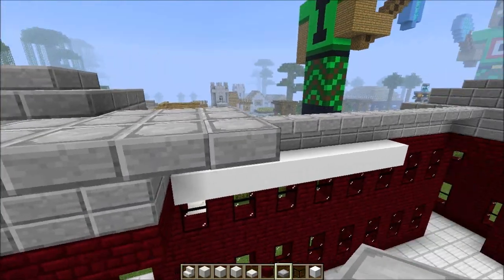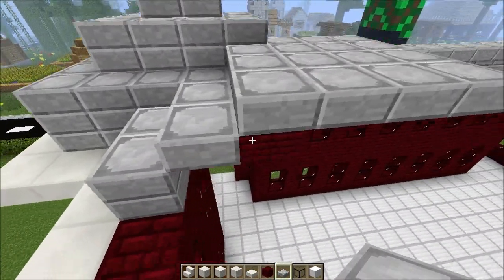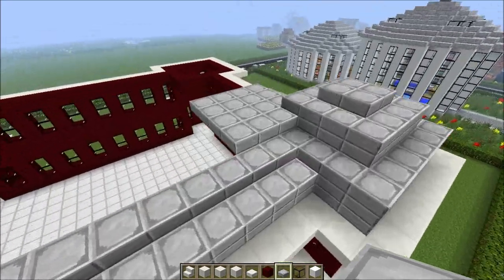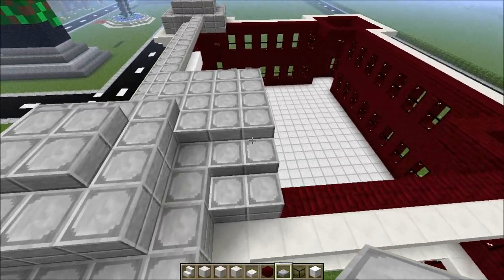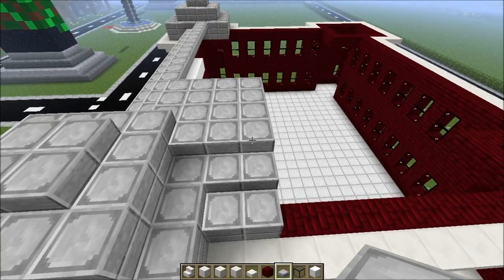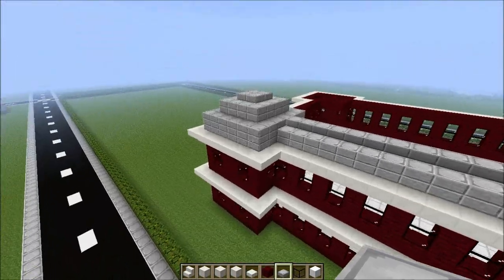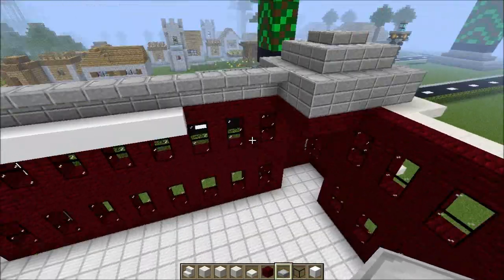And then put glasses - glass blocks in the middle, I'll show you as well. Now as you can see, what I did in here - two slabs, one slab and another one. I'm going to do the same to that side: two, one and one. So you get like two on top of each other, one single one and another one single. And this roof will be all filled up with the slabs, then I start to break in all the blocks for the glass to go in.